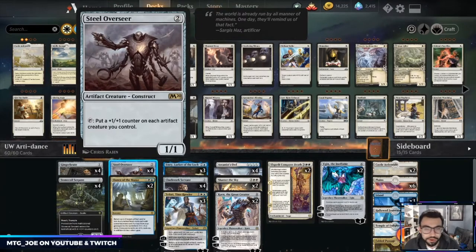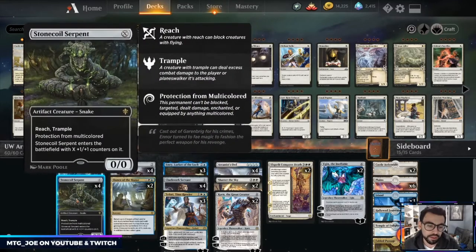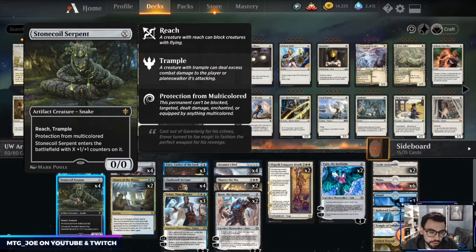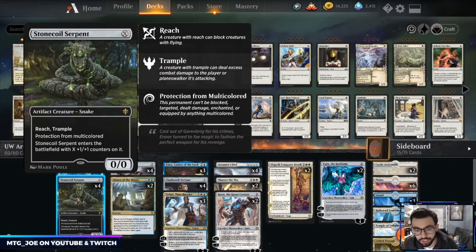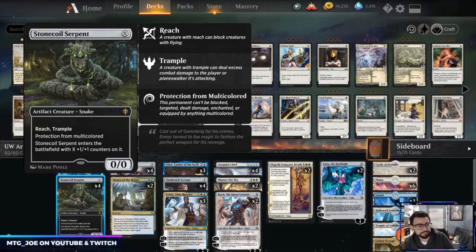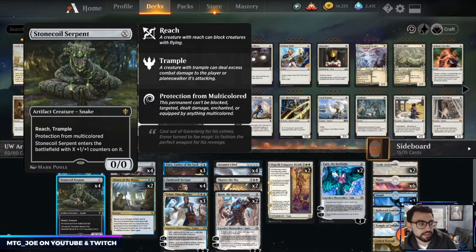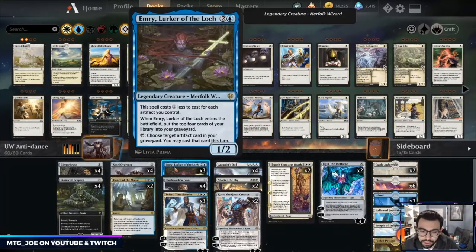Basically what you're trying to do is get a bunch of cheap artifact creatures out, and then with Steel Overseer you can tap it to put counters on your creatures. We have Gingerbrute, which is a one-mana pseudo-unblockable. We have Stone Coil Serpent which scales to the late game well, has protection from multicolor — so it's a good way of getting around Blue-White Control — and has reach so it can block Dream Trawler for days. It can't be bounced by Teferi because it's zero casting cost, and also can't be hit by Conqueror's Death.